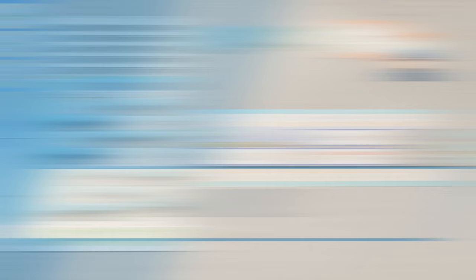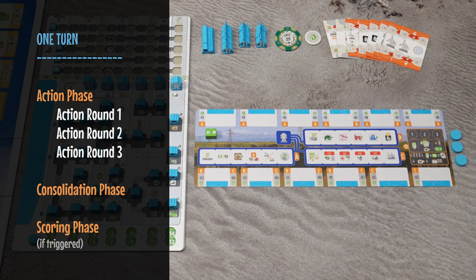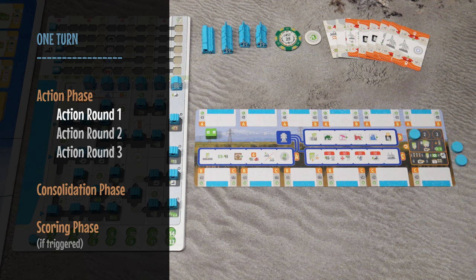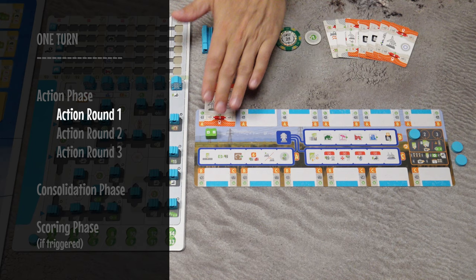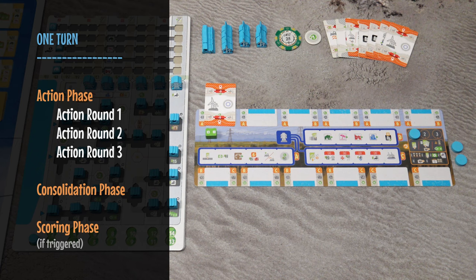The game is played in turns, and each turn has an action phase consisting of three action rounds, then the consolidation phase and the scoring phase. During each of the three action rounds you take one of your action discs, place it on your player board, and then do one of the following: play a card from your hand into your tableau, retrieve all cards from your tableau into your hand, or pass and take one battery. Even if you pass in the first action round, in the second you can continue playing cards.